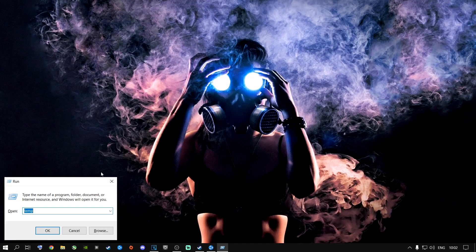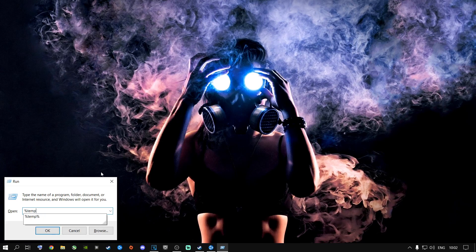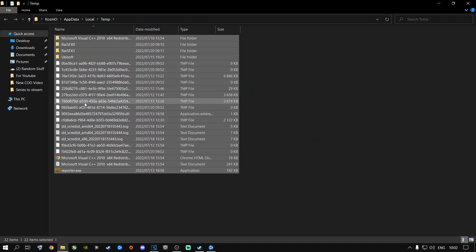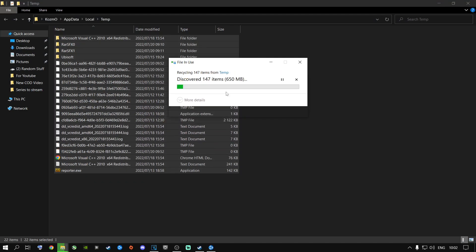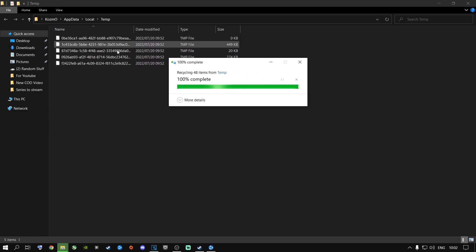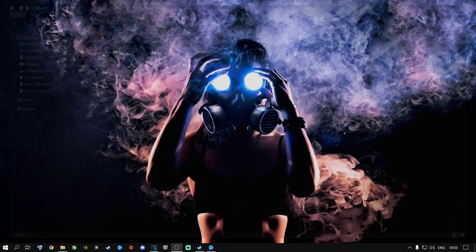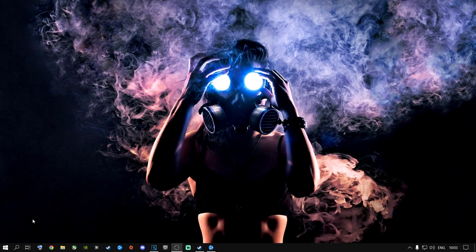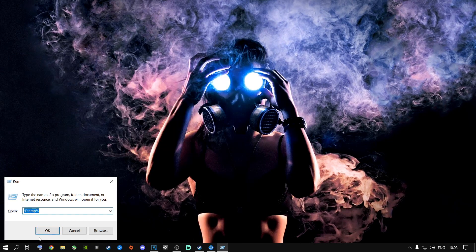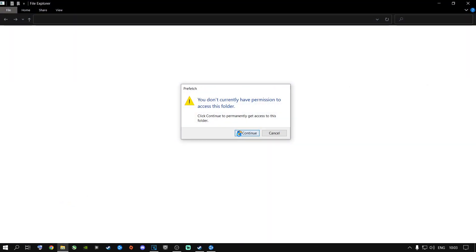Press Windows key + R again and type in '%temp%' using Shift+5 for the percentage symbol, and press Enter. Click on anything inside here, press Ctrl+A, highlight everything, right-click, say Delete, and then say Continue. Delete everything inside here. If it can't delete certain things, say Skip and it will delete what needs to be deleted — the stuff that can't be deleted is currently being used by Windows.